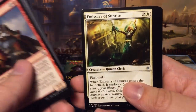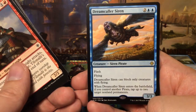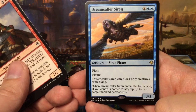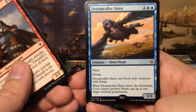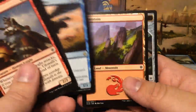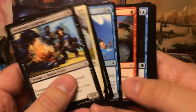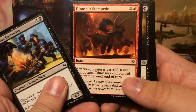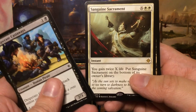Deadeye Plunderers, Emissary of Sunrise, Rigging Runner, and we have Dreamcaller Siren — a four-mana 3/3 with flash and flying. It can block only creatures with flying, and if you control another pirate when it enters the battlefield, tap up to two target non-land permanents. I was thinking: if you have those animated lands and you walk the plank them, how would that even look? Just a bag of dirt shoved along the plank and then... plop.